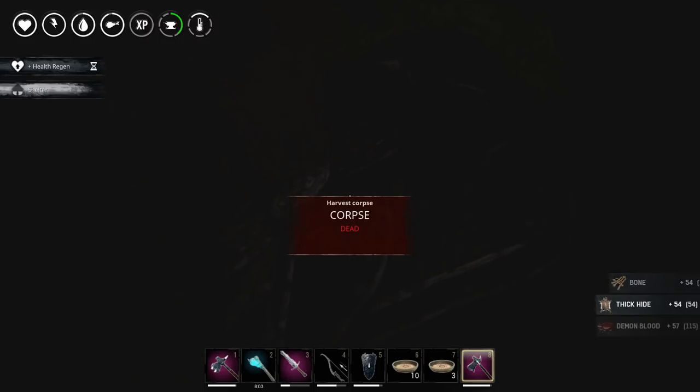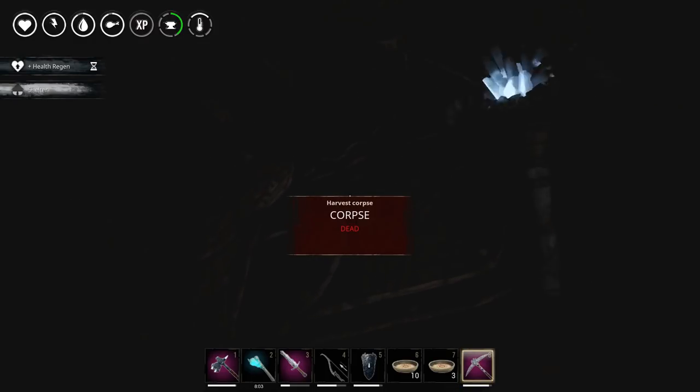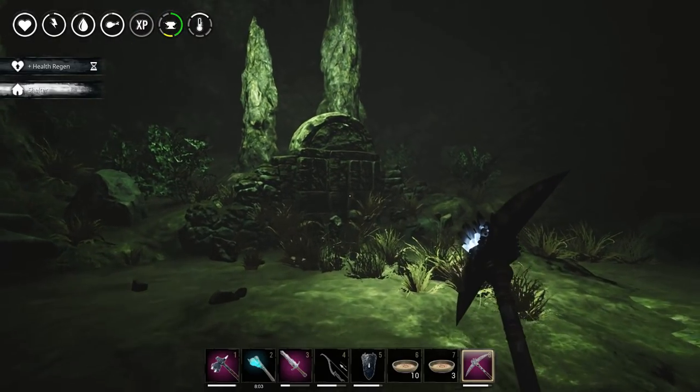Demon blood — look at all that demon blood. Let's switch it out for the pick. Lots more demon blood — look at it all. That is great stuff. So I guess I thought this was going to be a whole dungeon, but it's just the boss that can't hurt you. I wasn't even crouched.